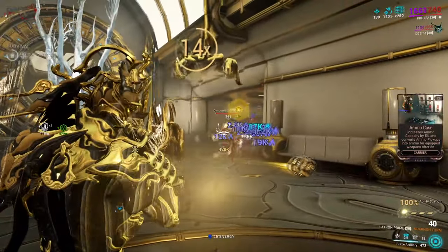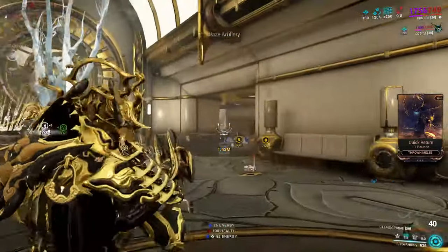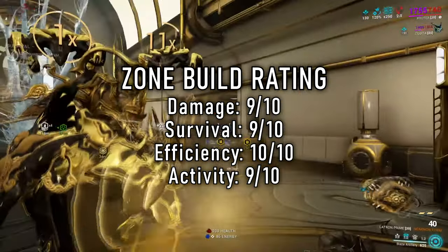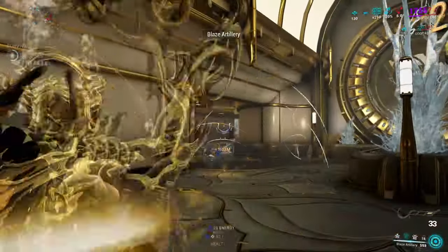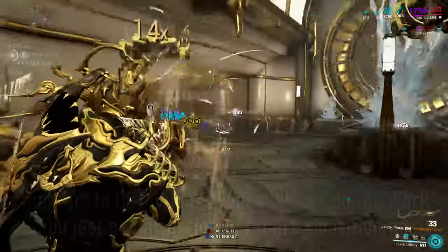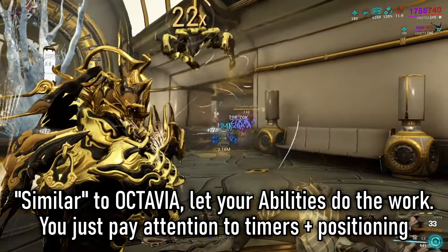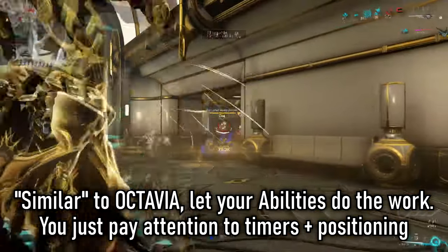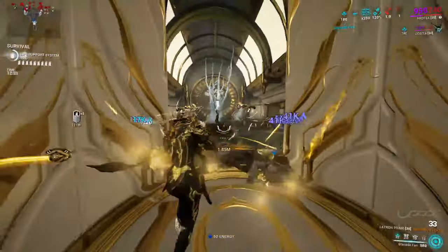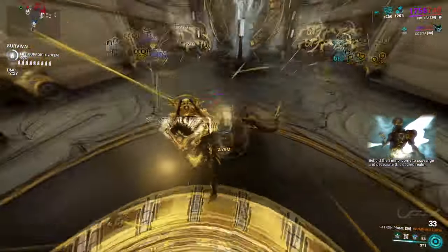Besides that, you're basically good to go. Steel Path, Eximus units, Corrupted Vor, or even Acolytes will get absolutely destroyed if they line up in front of your build. This is a build I'd recommend for survivals, endless missions, defenses — anywhere you can hold choke points and narrow areas. What's funny is that the more I play it, the more I feel like I'm playing Octavia, except a more active version. Octavia is all about letting your abilities do the work, and that's the same gist with Protea. However, you'll be a lot more active here because Protea has a lower base duration than Octavia, so you'll be cycling through abilities more often. It's a very active defense zone-control build — Protea holds the line.